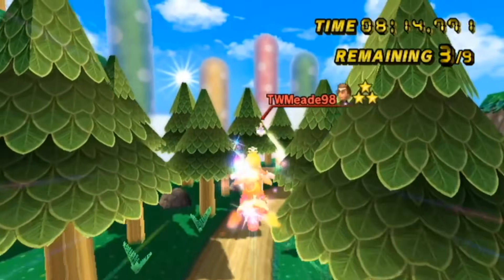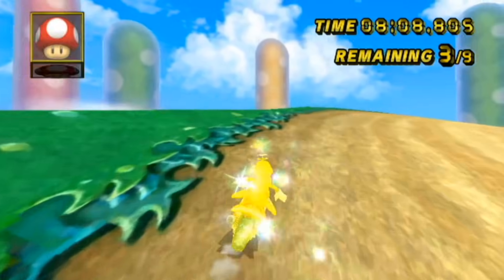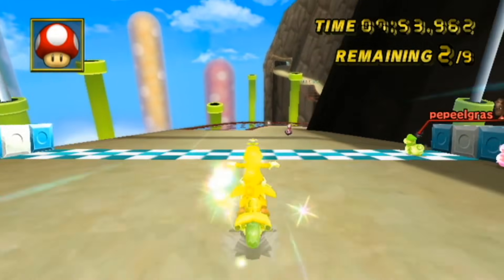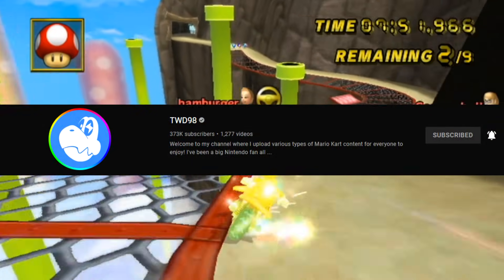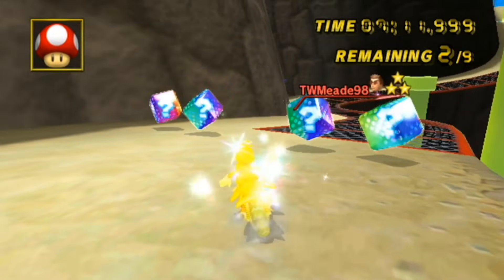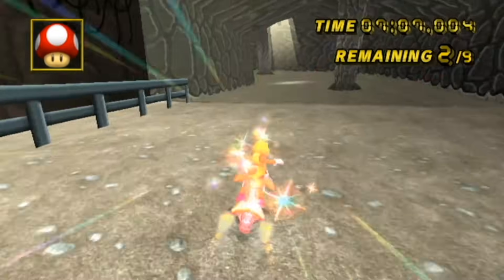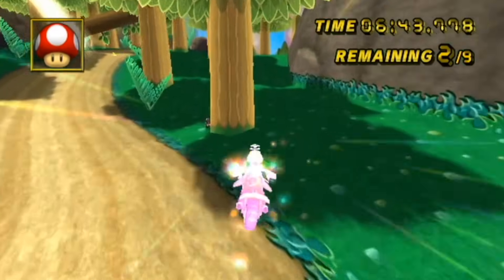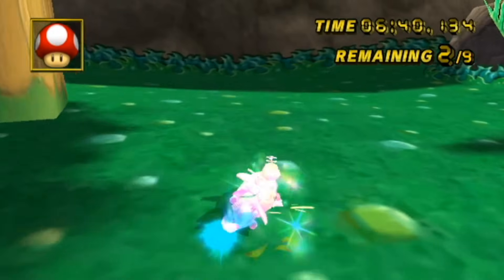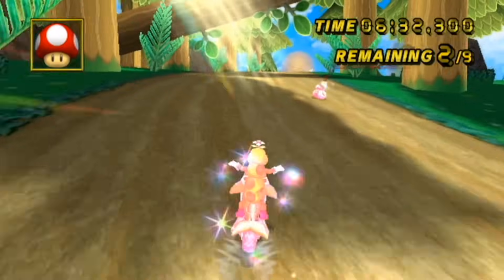If you guys want more Mario Kart hide and seek or crazy mods in general, please go subscribe to Mayro. We're going to be collabing lots more in the future. If you guys want to see more content from both of us, I recommend you sub. Where is Toadette? We have seven minutes and there's only two people — this is going to be impossible for them. We got this — we just have to be smart. It is harder to be a Dolphin Dasher against Quackers.